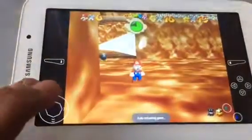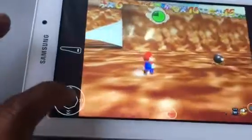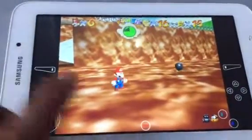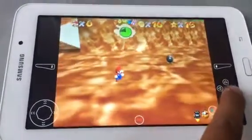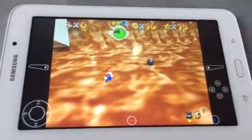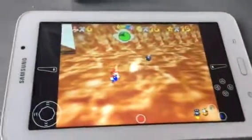I'm playing this right now and this game works smoothly, you know, back and forth it works. You can make Mario jump, punch, and you can control the camera. Yeah, you can make them do all that.